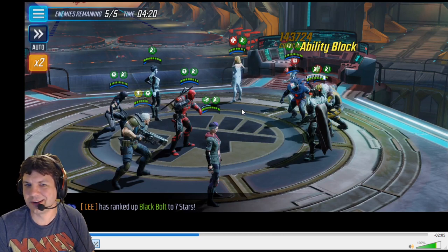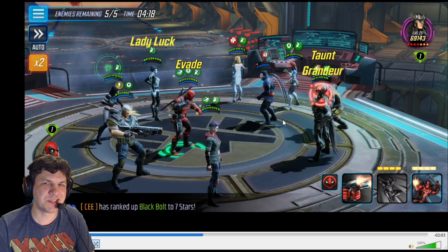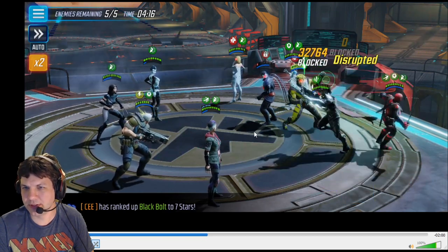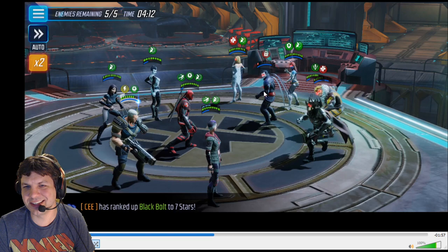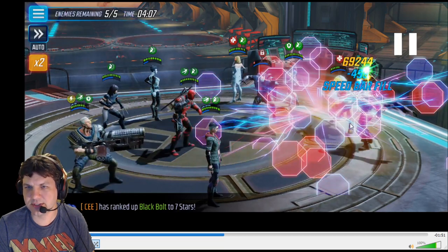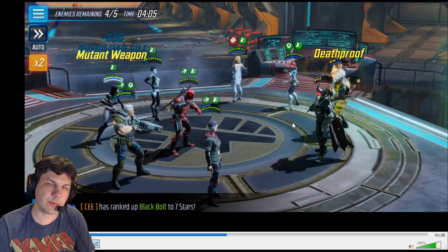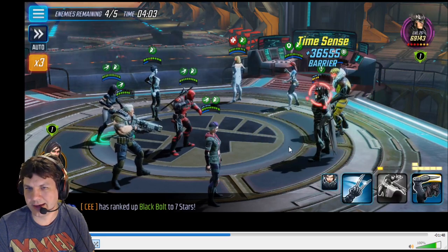We don't have to worry about them getting their own X-23, or a Cable who screws with turn meter, or a Negasonic who hits everybody. Then Strife auto-taunts because Sinister fell below half health. I do the Deadpool alt hoping he swings into Sinister, but unfortunately he doesn't land on him. So we use Cable's special because it dispels buffs — that removes the taunt off Strife, and because Sinister was so low the extra damage from that attack actually cleared him.